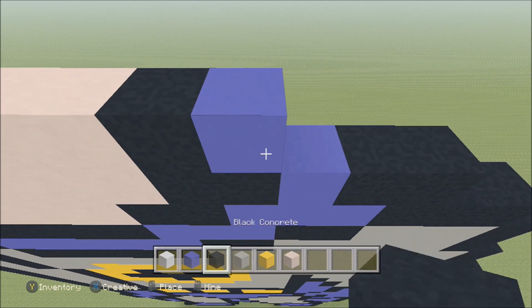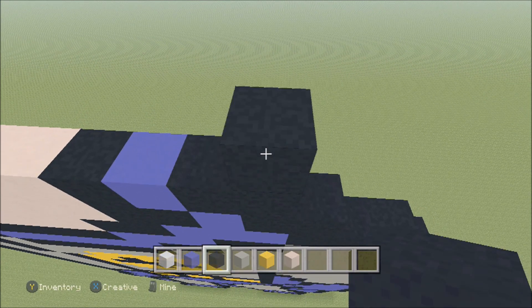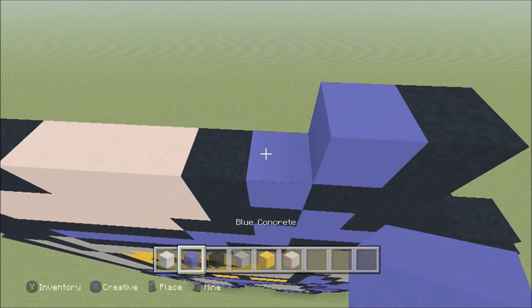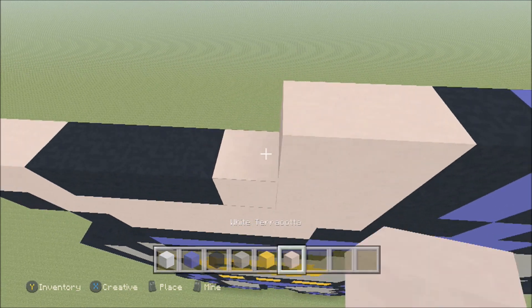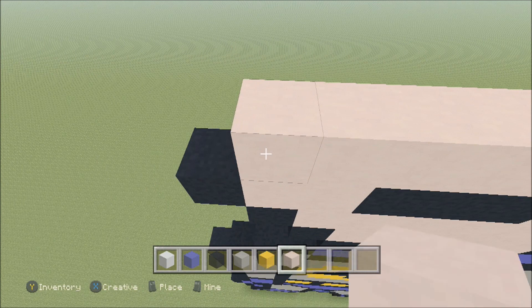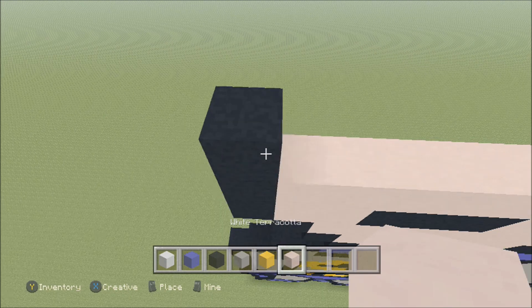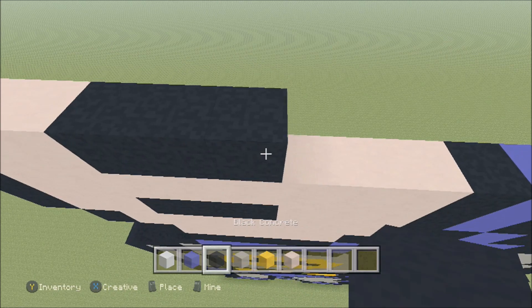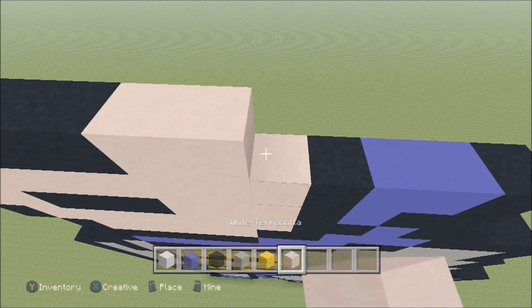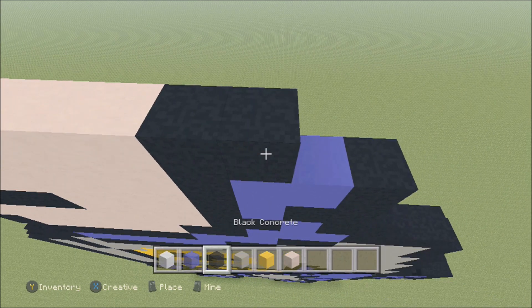Blue, two black — one and two. Build up here on the right above the black with a black. To the left add two blue — one and two — and then a black, then eight white terracotta — one, two, three, four, five, six, seven, eight — and then a black. Build up here on the left above the black with a black. To the right add two white terracotta — one and two — three black — one, two, three — three white terracotta — one, two, three — two black — one and two — a blue, and then a black.